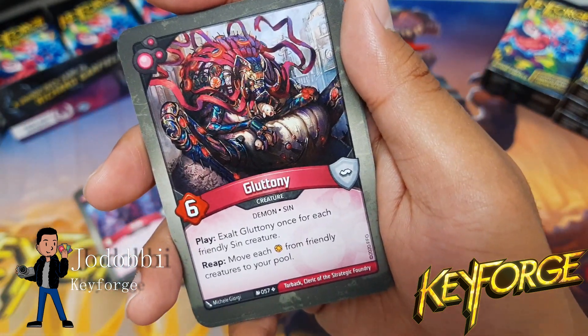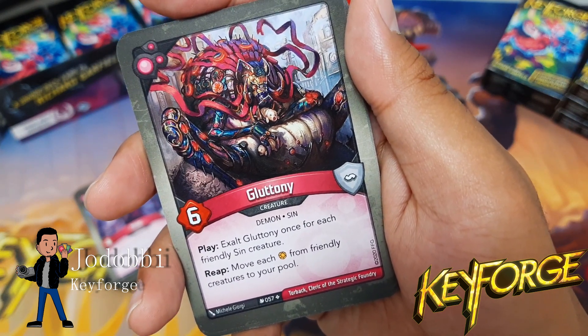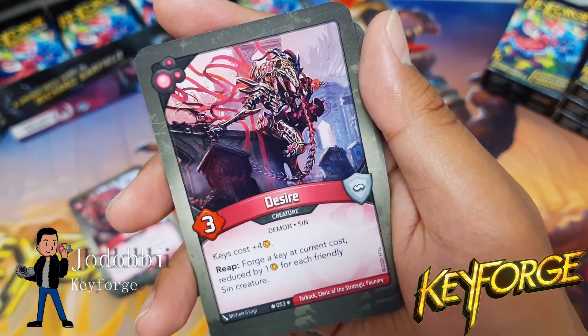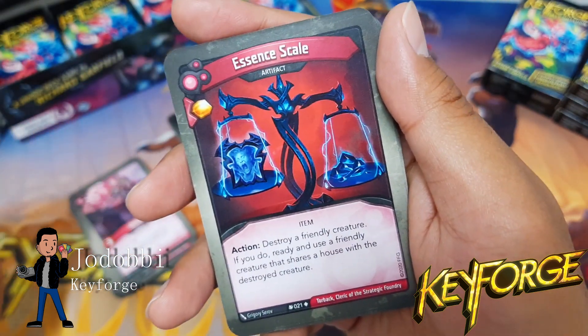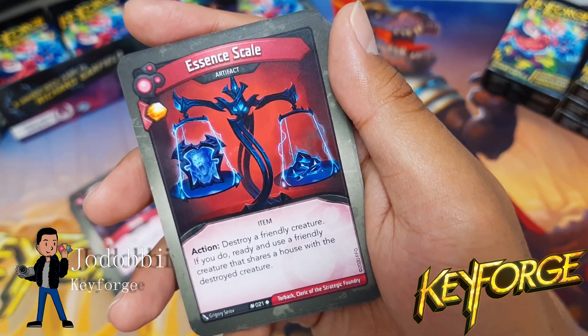Pride: reap, ward each friendly sin creature — cool. Gluttony: exalt Gluttony once for each friendly sin creature, move each amber from friendly creatures to your pool. Desire: keys cost plus four — nice; forge a key at current cost reduced by one for each friendly sin creature — neat. We only have three sin creatures, so that's okay.